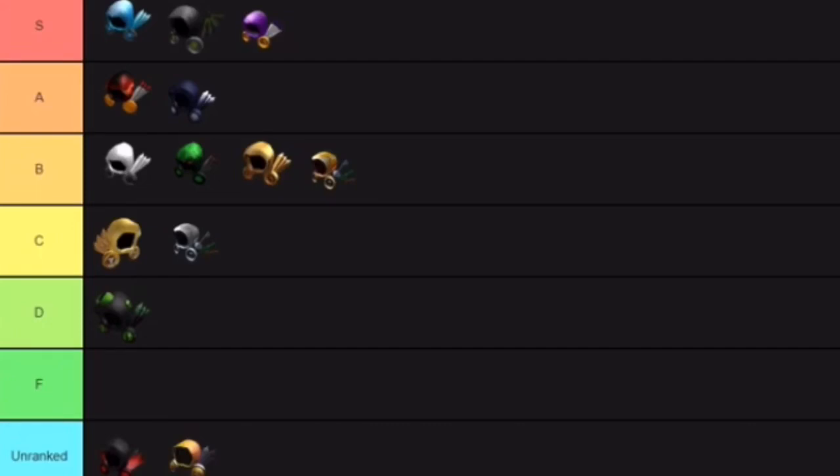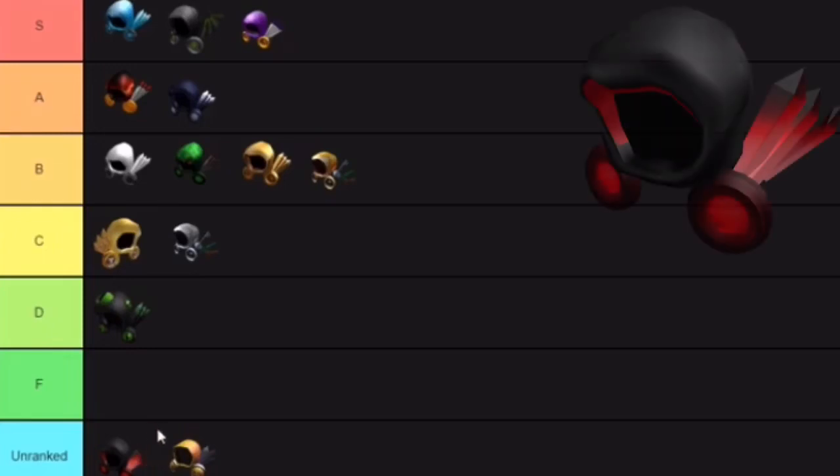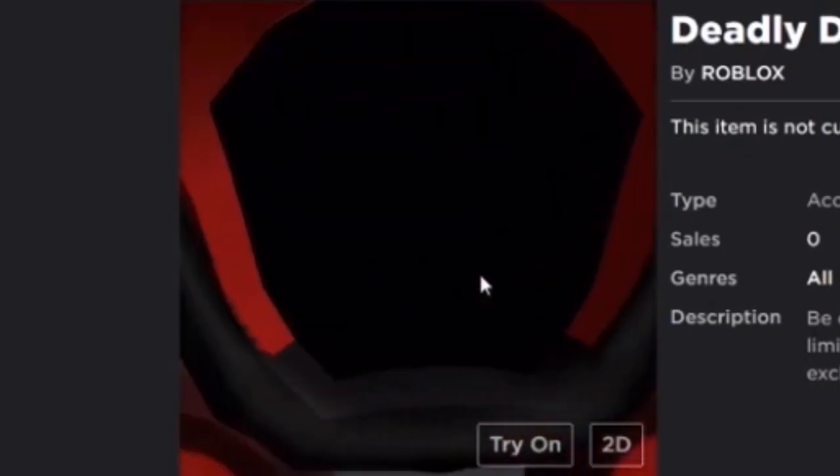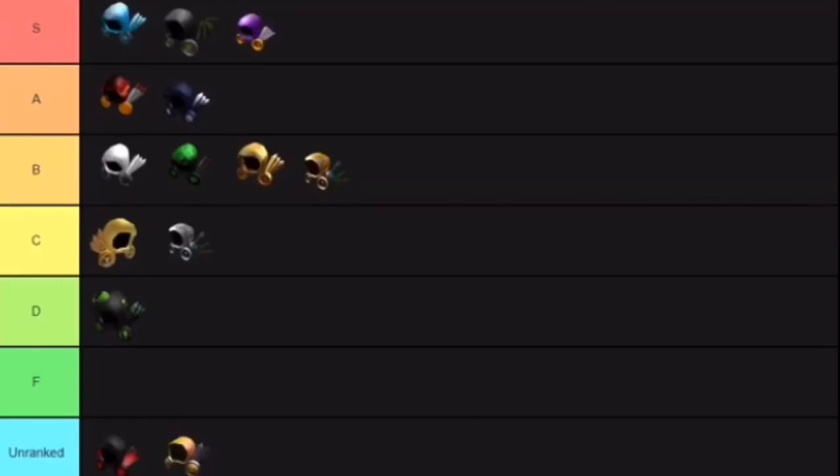Deadly Dark Dominus is a really really nice hat, inspired by Dominus Astra. It was originally made by Tinfoilbot as a joke in a video. But there is one flaw — the red just cuts off randomly at the bottom. That actually bothers me a lot; it doesn't look good and brings the rating down. If it didn't have that flaw I'd probably put it at A, but because of that I'm gonna put it in B.